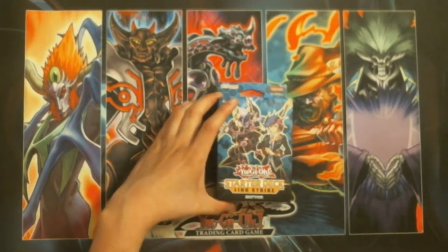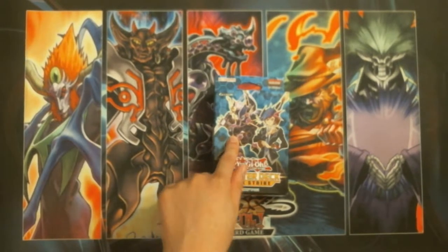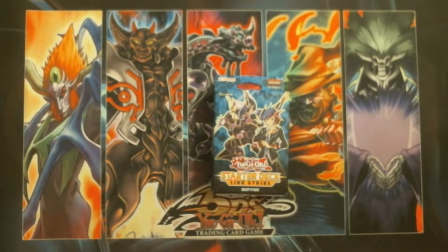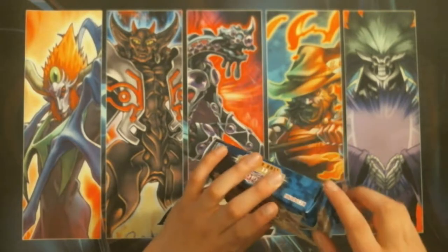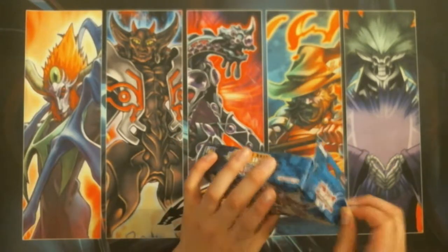So mainly people are getting this just for the cover card, which is Decode Talker, who's probably the best link monster out there right now as of October 2017. So let's open it up and see what's inside besides me showing the back of the box.